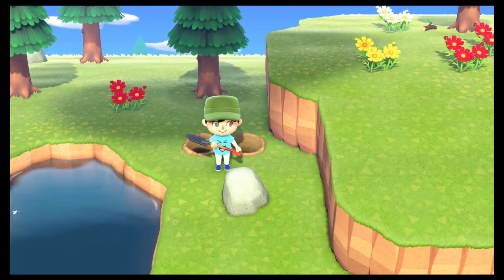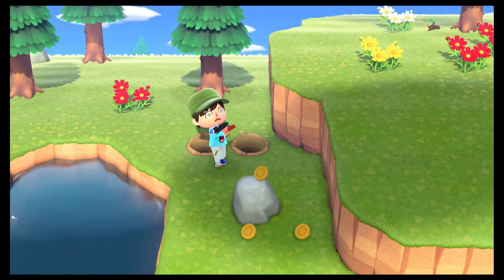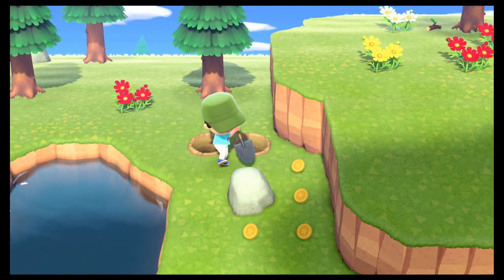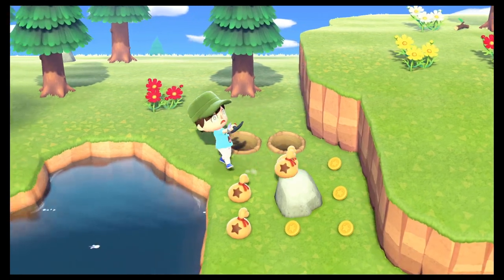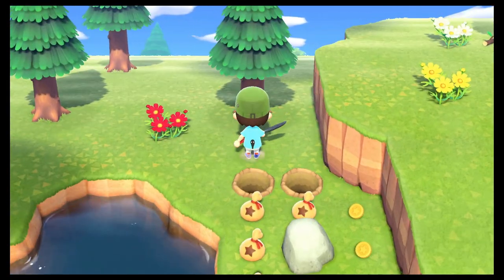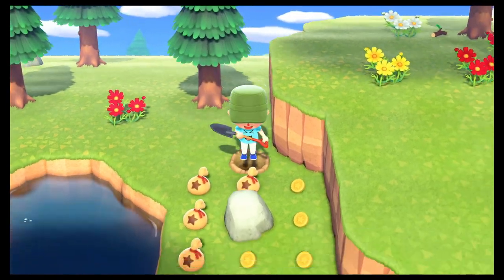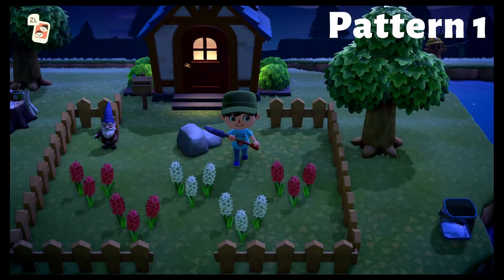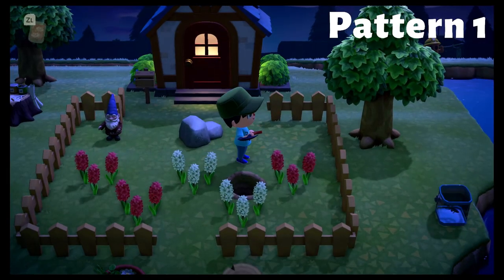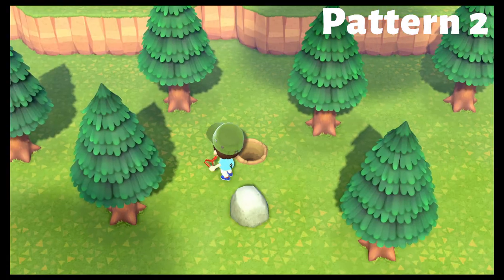The money rock — one of Animal Crossing's worst-kept secrets. One random rock on your island will be the money rock every day. Hitting this rock repeatedly with a shovel or stone axe will cause it to cough up bells repeatedly. If done correctly, you can hit the rock eight times for a grand total of 16,100 bells every day. The key is to dig behind you in these two patterns to prevent you from getting knocked too far back. Pick the pattern you like best.